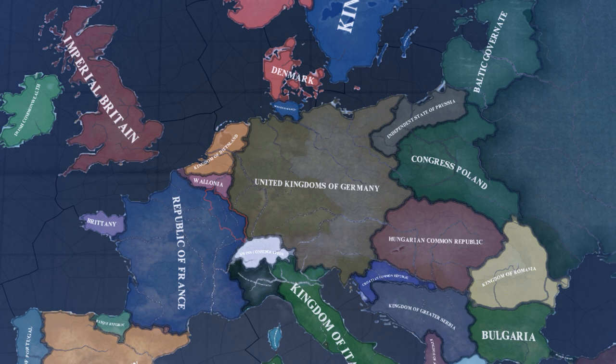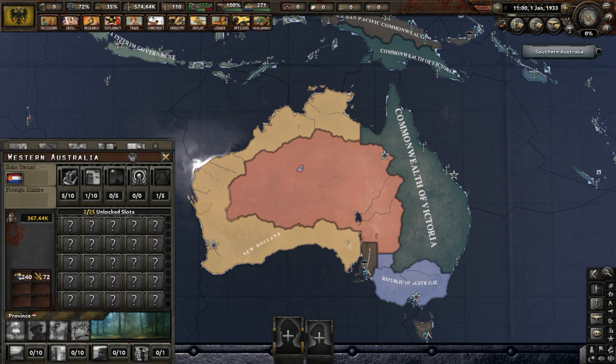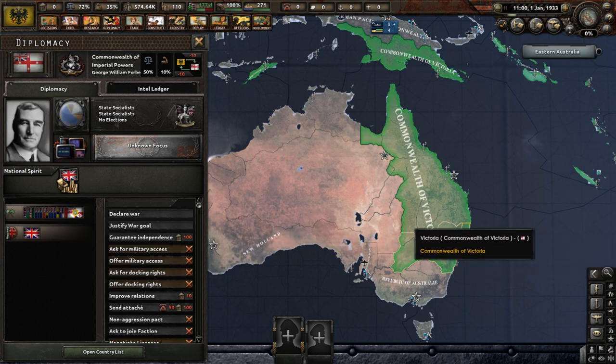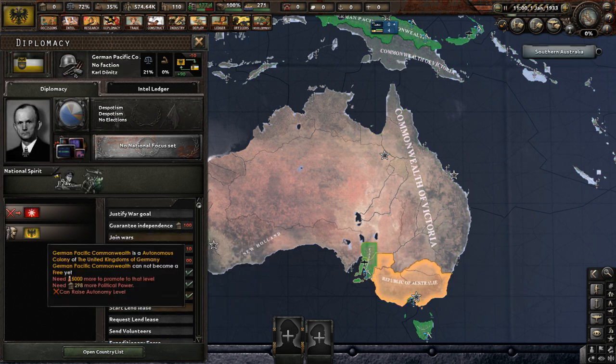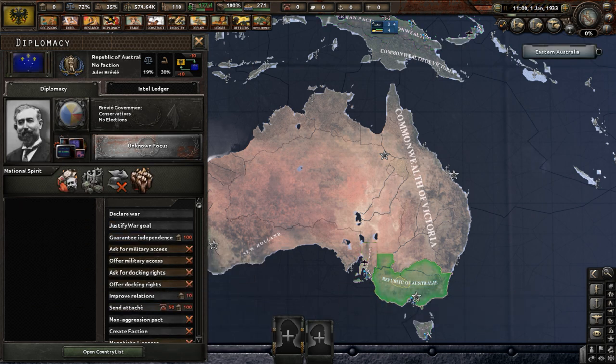We are going to look at some of the countries in this world. Only Britain, Germany, and France have fully playable content at this time. Let's begin our tour with Australia. There we have New Holland, a subject of the Kingdom of Dietzland; the Commonwealth of Victoria, a subject of Imperial Britain; the German Pacific Commonwealth, a subject of the United Kingdoms of Germany; and the Republic of Australie, which I assume was formerly a colony of France, guessing by their flag.